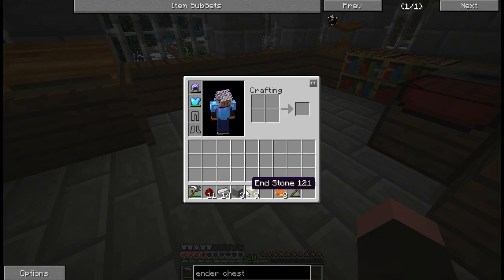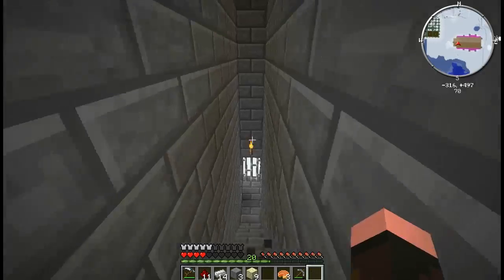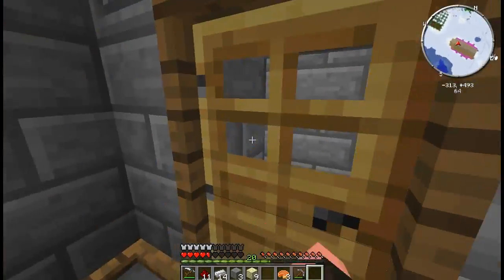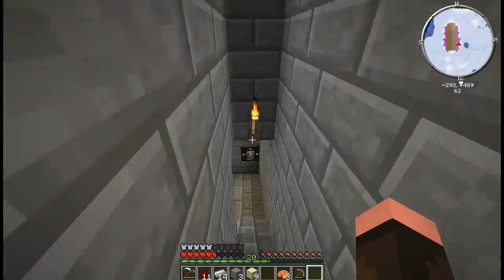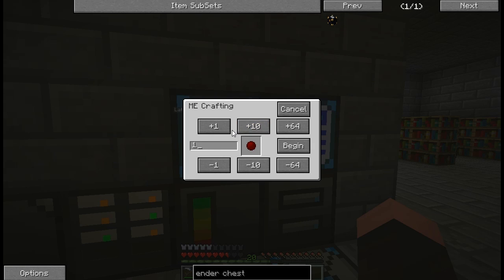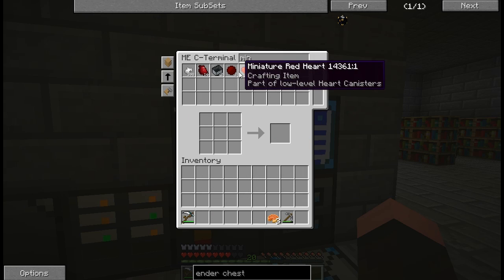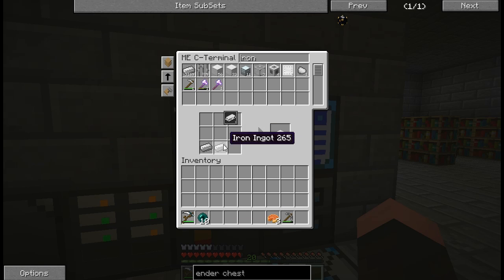Where did I get iron and stone from? And redstone. I'm going to drop this stuff into the ME system and heal back up. There's a couple things we need to make while we're in the basement as well. We're going to need to make some Minium stones — let's make two. And iron. We'll make as many of these as we can. Ten.